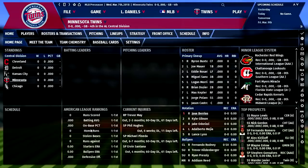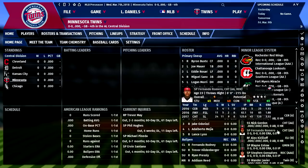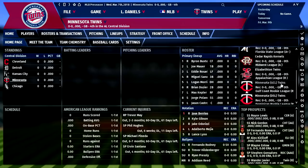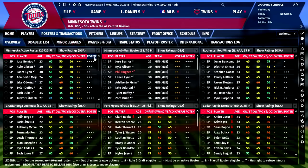Here at the team homepage, we have all our information — our rankings, standings for our division, our primary lineup, and top prospects. The game has deep minors — not just AAA and AA, but rookie league, single-A ball, and more. You can see all our different affiliates right here. I think once I understand a little more about what I'm doing, I'll really be able to enjoy this game to the fullest.